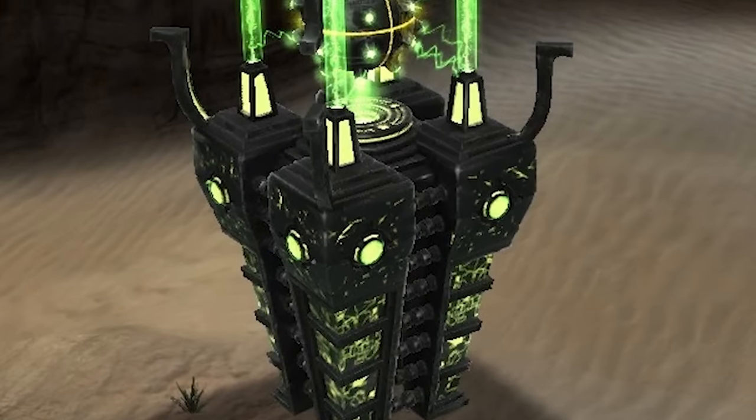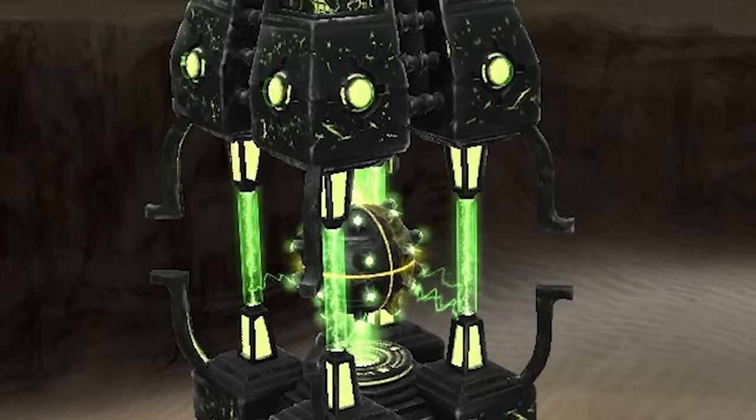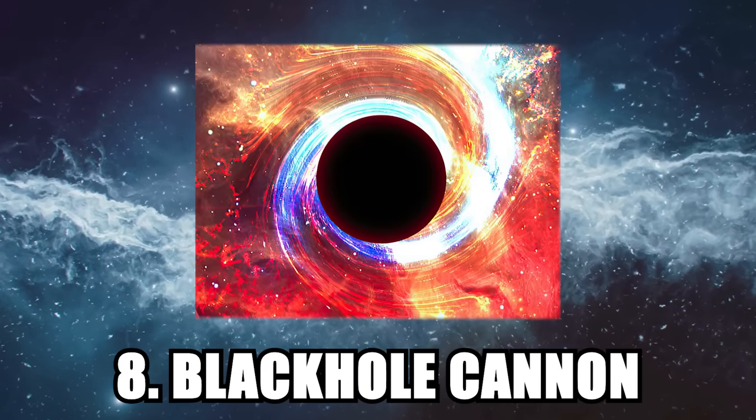Using the captured power of an ancient star to obliterate your enemies is certainly pretty crazy, but it's not quite as crazy as the next entry on this list — Number 8: the Sperenza's Black Hole Cannon.